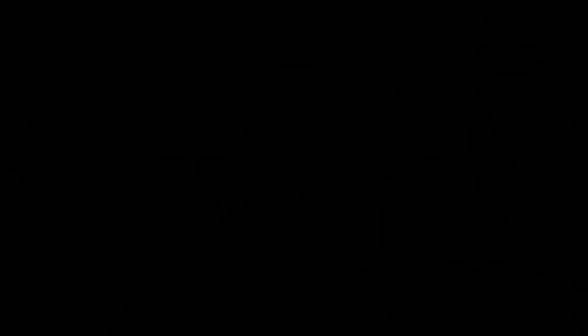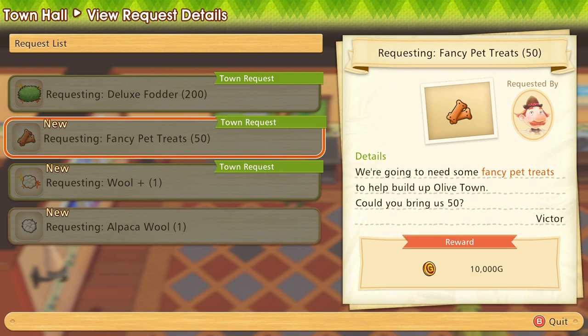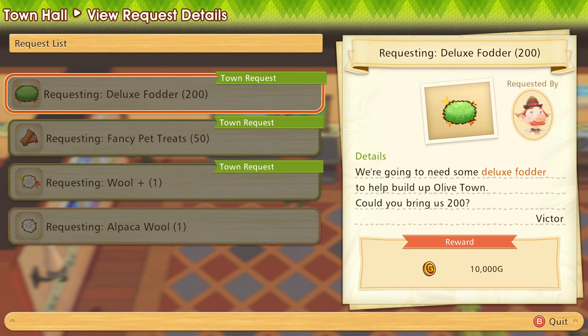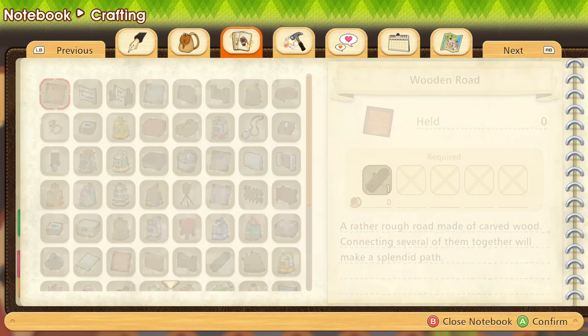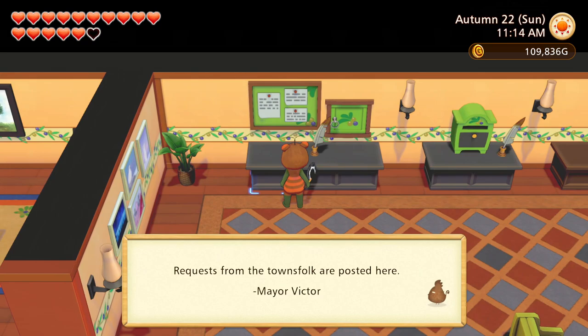Let's go to town hall and see what we need to grab. The requests are: deluxe fodder 200, deluxe fodder 50, fancy pet treats, and one-plus wool. Wool-plus, I don't think I have that. I think out of all these, the deluxe fodder is the one we go for — it's gonna take a little while to make. Fancy pet treats — I don't even remember how to make those because I never use them. We're gonna need to pump out more deluxe fodder, because the wool-plus is probably gonna be a while.